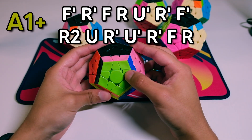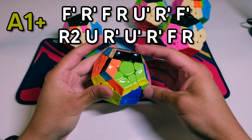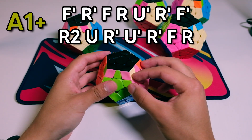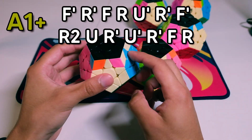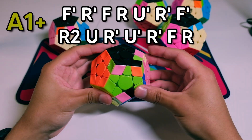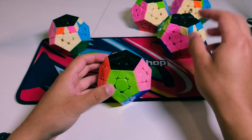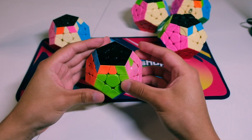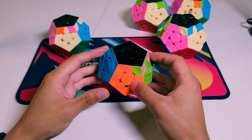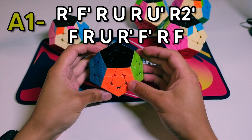We start with an F prime. You hold it so that the headlights are on the right — it should look like this, headlights on the right. That's A1 plus — very fast. For A1 minus, same thing: hold the headlights on the right, so you're kind of looking at this huge block. Here is the algorithm — it's just the inverse of that first algorithm. Very fast.